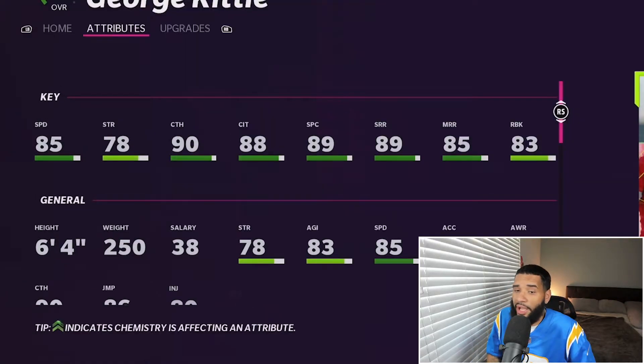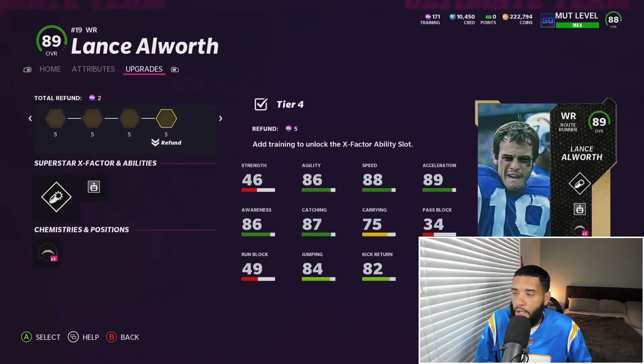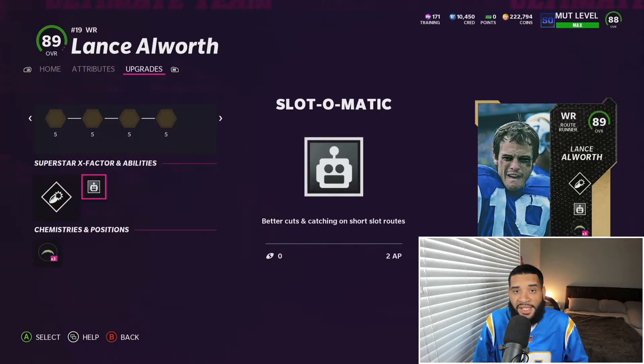At level 50 you get George Kittle — great all around, 85 speed, pretty good. I'm not sure if I'm gonna power him up or not, but maybe I will just to get him to 86 speed and 90 short route running.